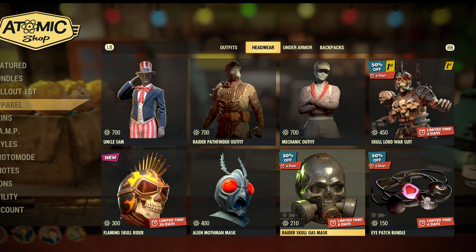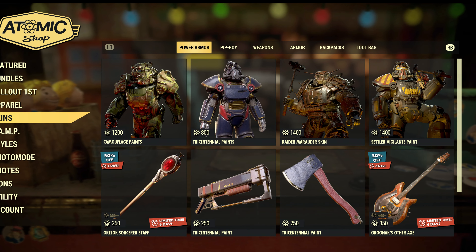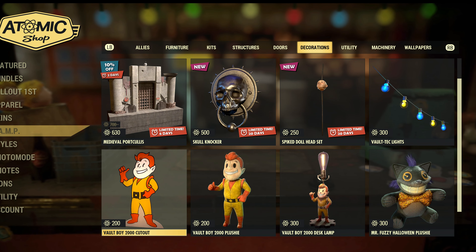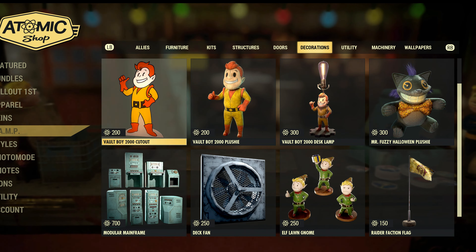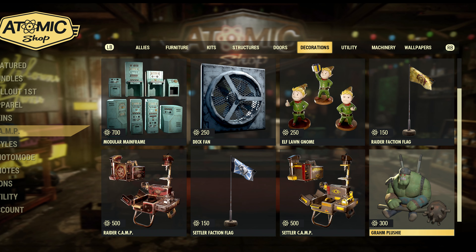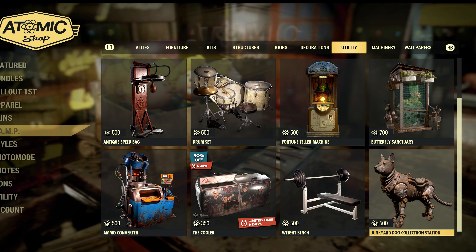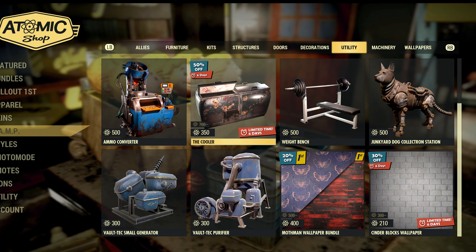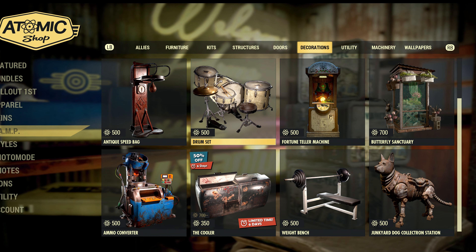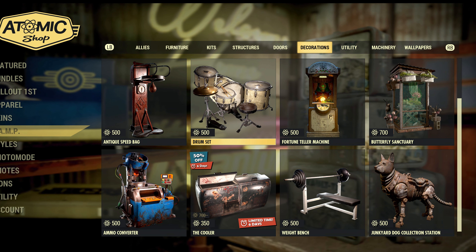Apparel. Let's go to the camp — any new camp items floating around here? The Gram plushie — got that new cooler too. So there are a few different things if you're interested; get to the Atomic Shop and grab your stuff while you can.